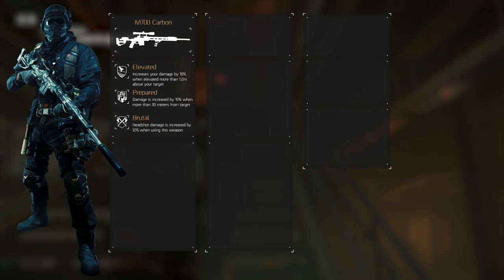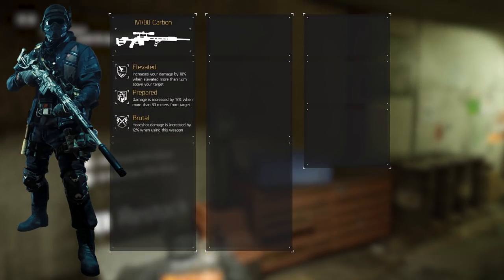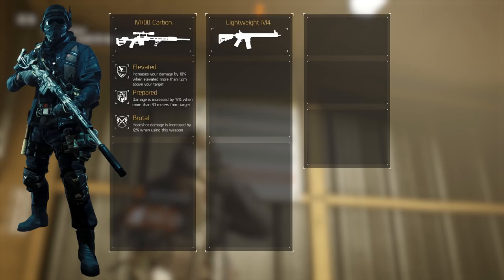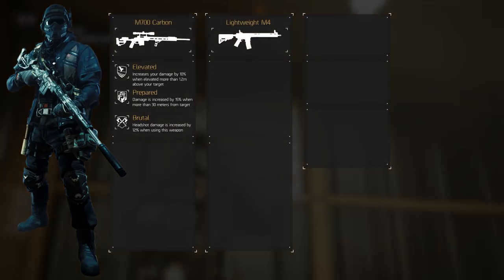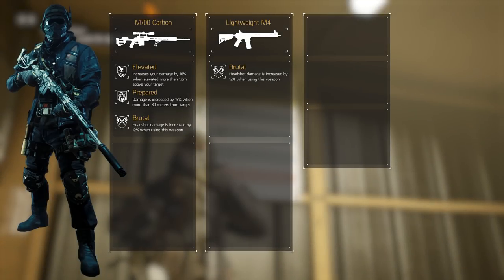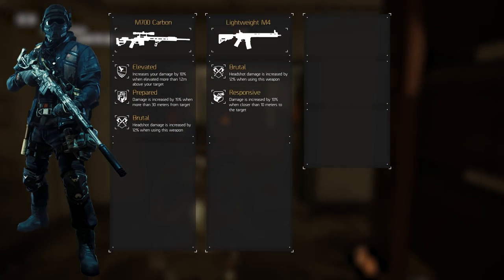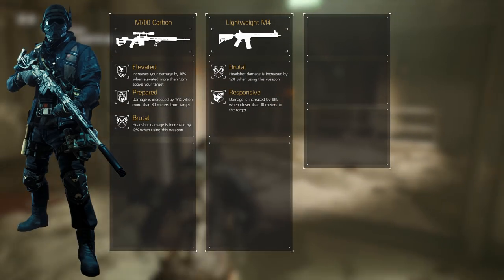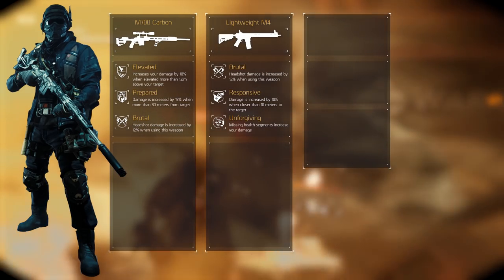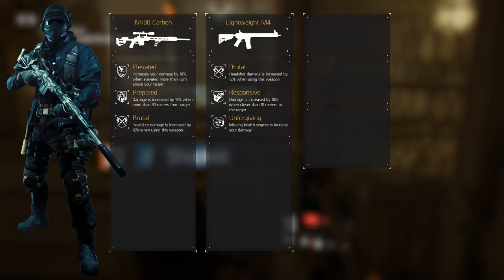The secondary weapon is more debatable, but keep in mind that we want something for close and medium ranges as we're vulnerable at those ranges. I'm opting for the Lightweight M4 as it's simply the best assault rifle at medium to close ranges — it handles decently, has a high rate of fire and good damage. One talent remains the same: Brutal, as with this weapon we also want to aim for the dome. The other two talents are Responsive, increasing weapon damage by 10% to targets within 10 meters, and Unforgiving in the free slot, increasing your weapon damage by 10 or 25% depending on how much health you have left. Make sure to roll this in the free slot because it requires more stamina than this build has.